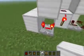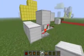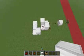Then behind the redstone repeater, place a block and then two along again. So it would be looking like this for now.